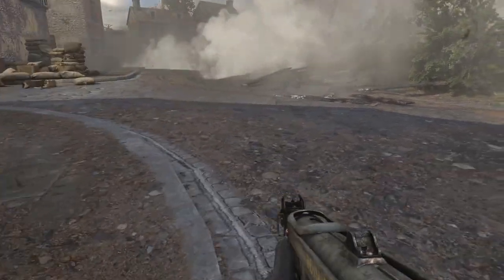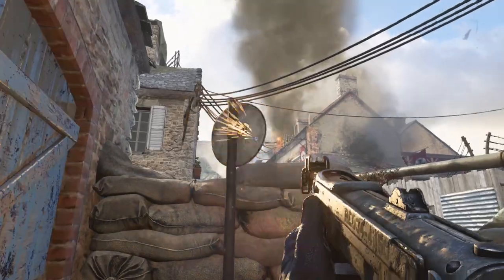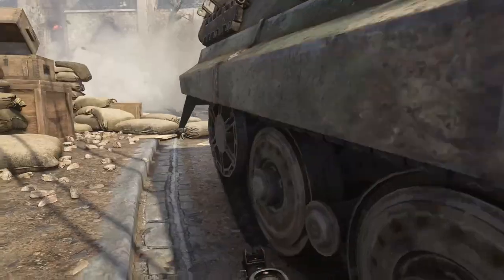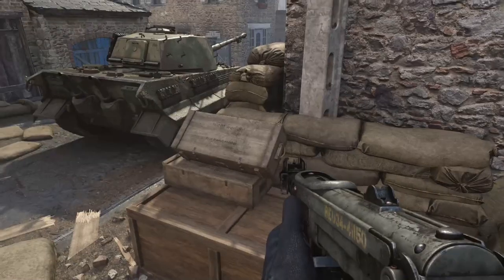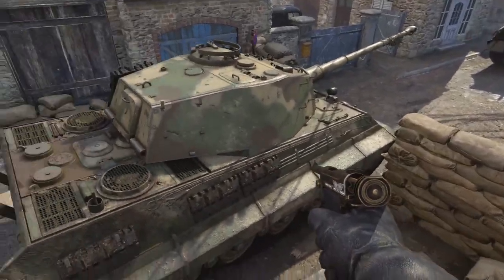You can literally see through the map. There are actually little easter eggs outside of the map and also on top of the map as well — I don't know why they added these. Maybe they knew people were going to get out of the map, or maybe they just didn't bother fixing or testing any of these glitches before releasing the game. I don't know what's up with Sledgehammer recently — they're just a bit stupid if you ask me.